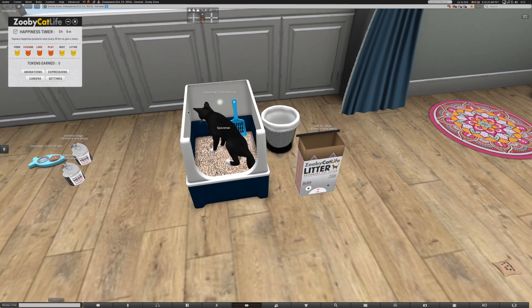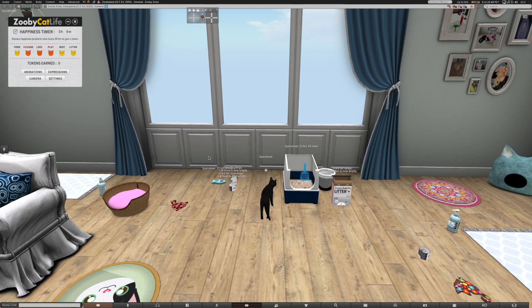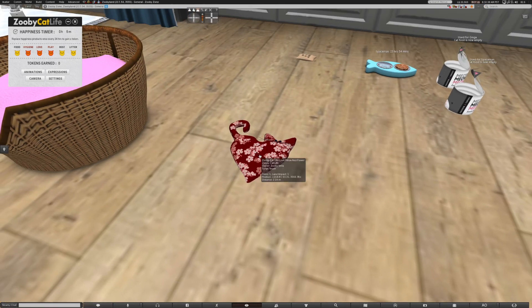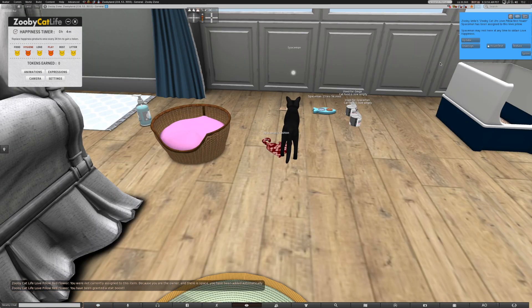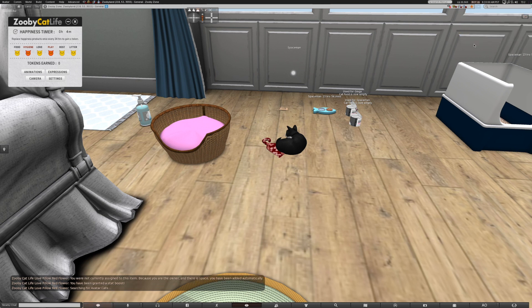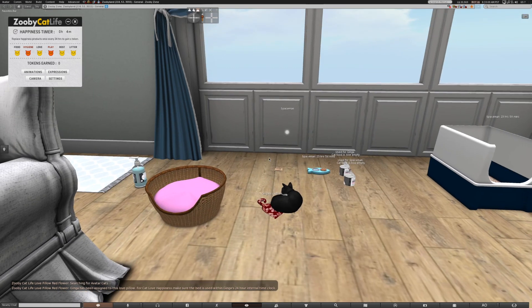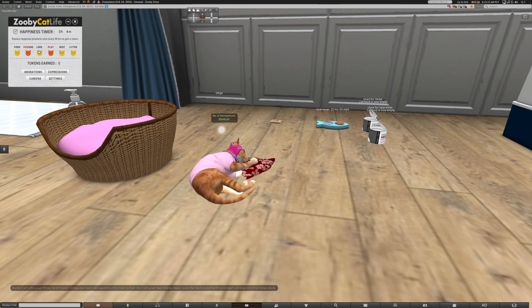We have other things to do. I'm going to go over to the love pillow. At any point I can assign myself to this or I can assign Ella to this. If I right-click and sit, I'm the owner and I'm automatically assigned to it. I can click unassign myself and then assign her. Now she should be able to use it — it says her cushion. She goes over and uses it and gets a stat boost too. It shows I got some love from the pillow and she got some love from the pillow.